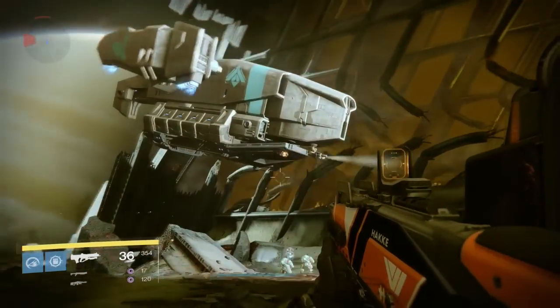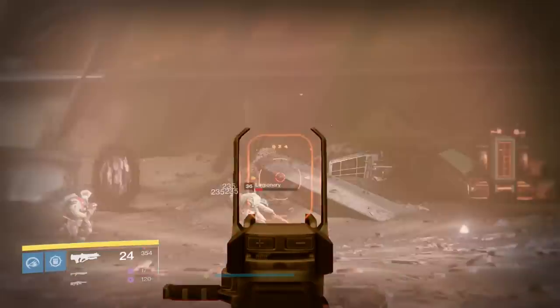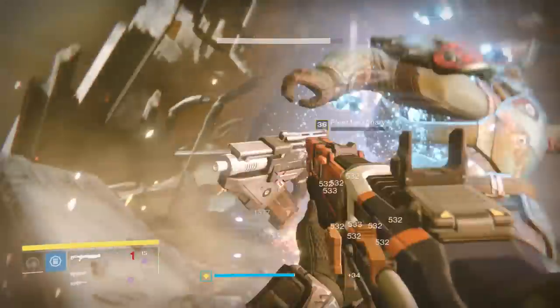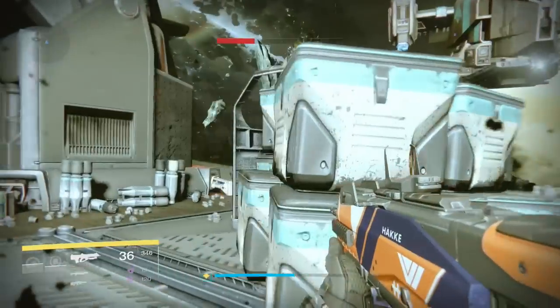If you head back outside to the entrance of the big ship, you'll see a smaller ship come in and drop off some enemies. These enemies are all going to be majors so watch out, especially the ones with the solar shields. Clear out that first wave of enemies and a second ship will swoop in and drop off some more majors.